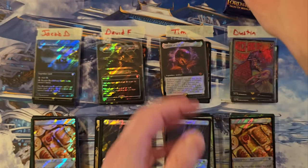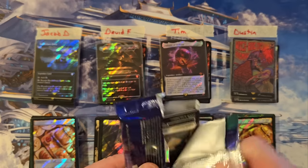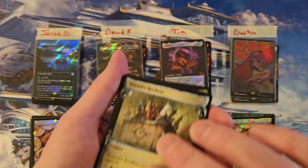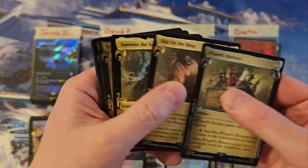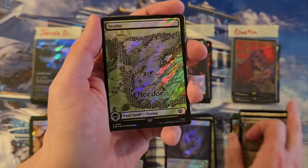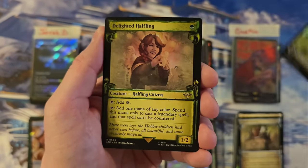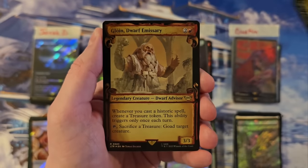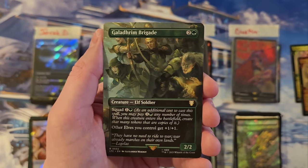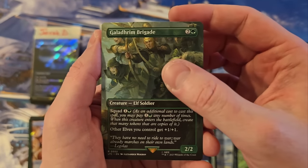Whew, this is a close one. Dustin, your last pack. Wizard Rockets. Slip on the ring. Alright Dustin, last pack. Delighted Halfling for a nice one to start. Gloin — you're at a four. The Galadrum Brigade — it's actually a really good card, that is a seven.